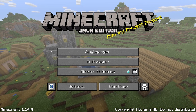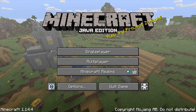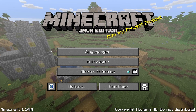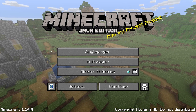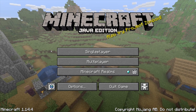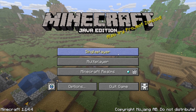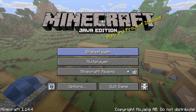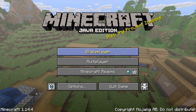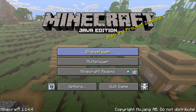As you guys read by the title, today I'm going to be teaching you guys how to get the Minecraft randomizer dropper in Minecraft Java Edition 1.14.4. This does work on some other versions of Minecraft — you guys can test it on whichever version you play. I know how to do it on PC; it's pretty easy and pretty self-explanatory.